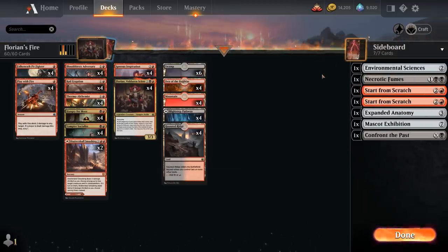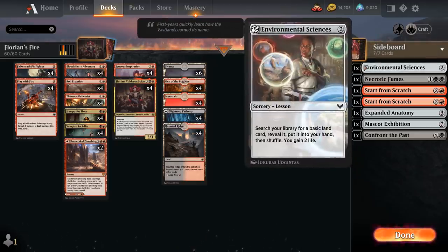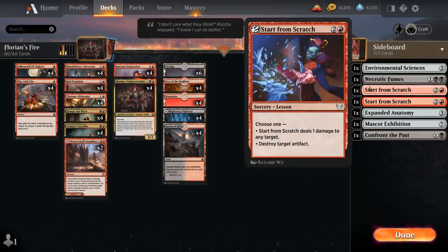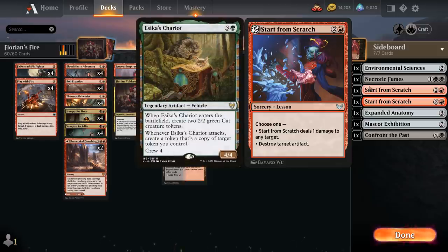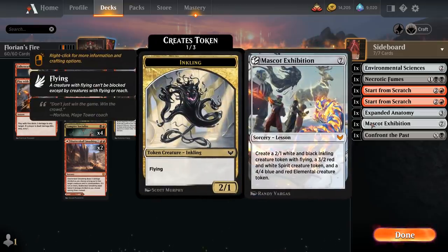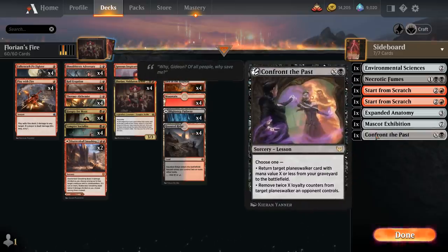We've got 7 sideboard cards we can grab in Best of 1, including Environmental Sciences which can find a land and is a cheap way to untap our Thermo-Alchemist. Necrotic Fumes serves as removal and has a potential combo with Hungry for More tokens. Two copies of Start From Scratch deal 1 damage to any target as an extra burn spell and can destroy artifacts — relevant against cards like Seachest Chariot. Expanded Anatomy gives a creature two +1/+1 counters and synergizes with Florian's First Strike. Mascot Exhibition is a nice curve-topper making 3 creature tokens, and Confront the Past can take out opposing planeswalkers.